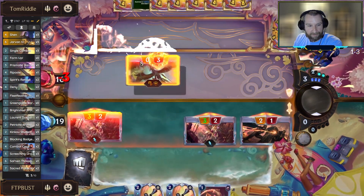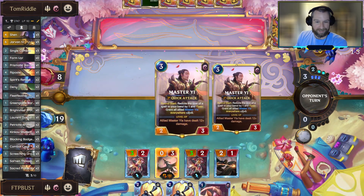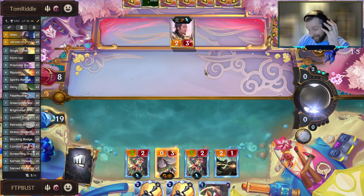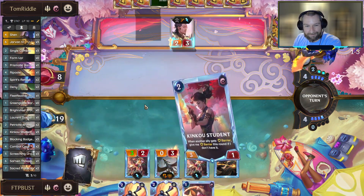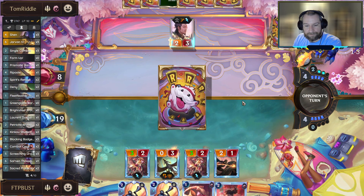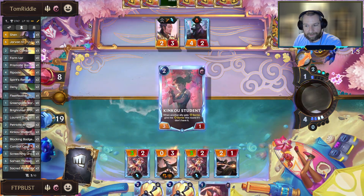Nice little 11-piece nugget coming through on turn three. That's what Samira Jinx wishes she could do - I dream of being able to attack for 11 on turn three.